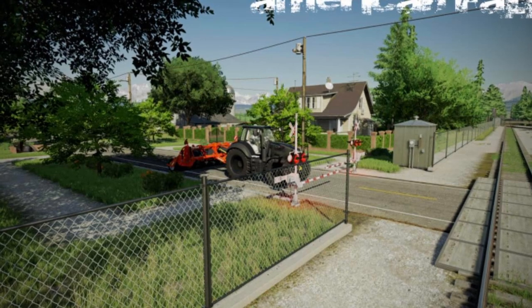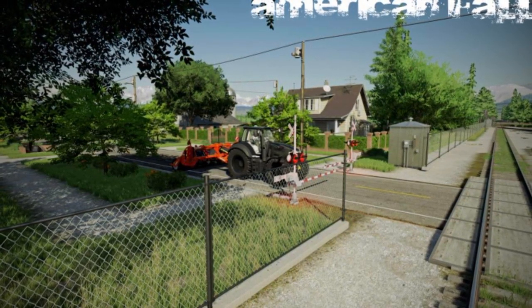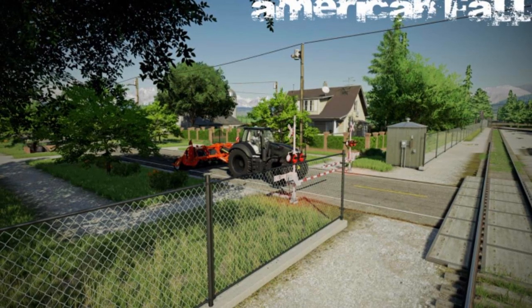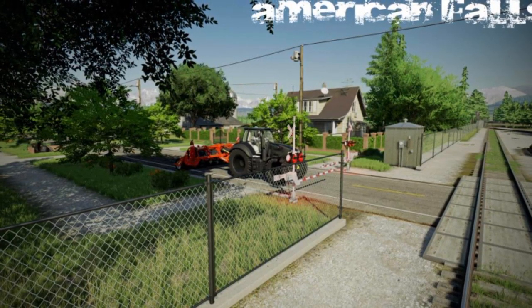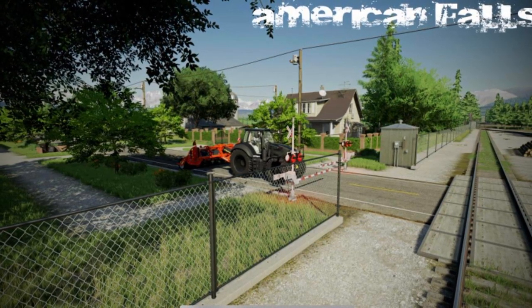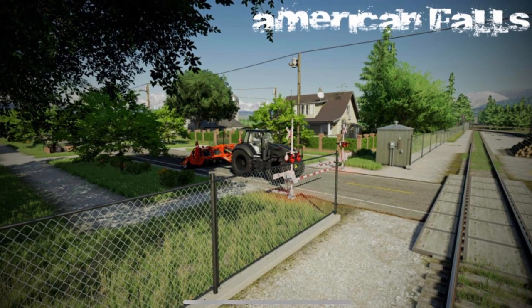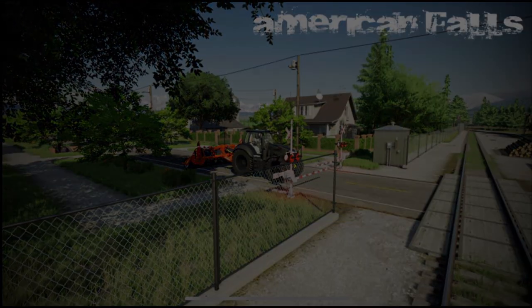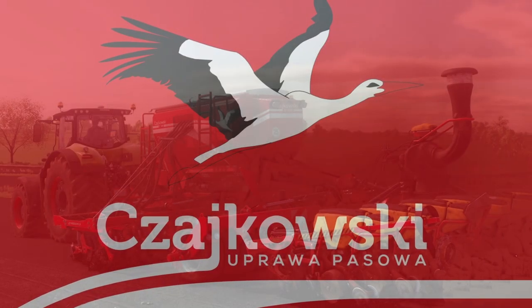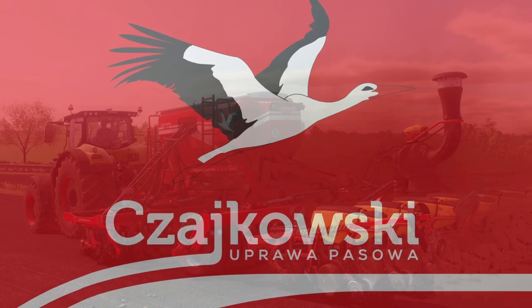Speaking of maps, Lancy Boy has given us an update on his next map, American Falls. He says American Falls is slowly coming to a finish and shouldn't be long now — there's an awesome picture to go with it. His Facebook page is down, so any news he needs to post, he'll be getting a hold of me and I'll be posting on the club's Facebook page or on this YouTube channel.